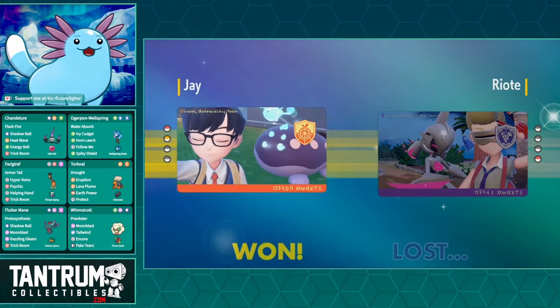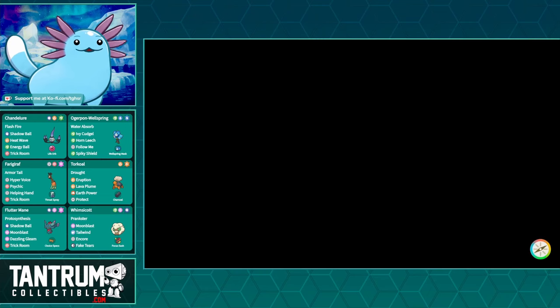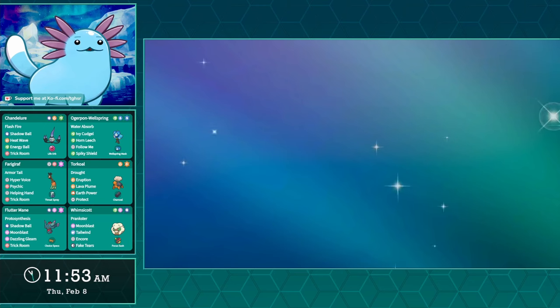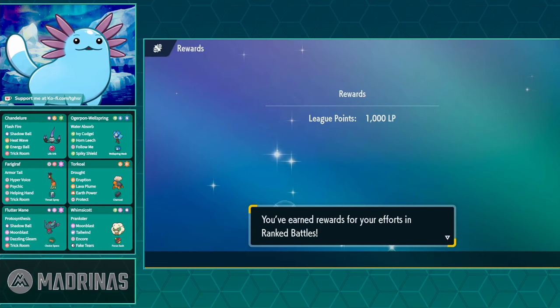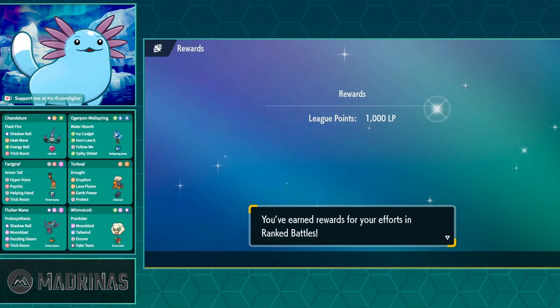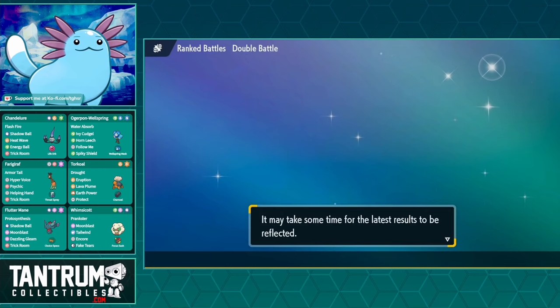2-0. Chandelure dealt one huge attack and then kind of did nothing else — which honestly is what this Chandelure is designed to do. It did a ton in Game 1, more than I expected even against a defensive team. Against a more offensive one like that, it's expected to just come in and deal one huge attack — Sun-boosted, Flash Fire-boosted Heat Wave is no joke. It just KO'd Ogrepon and did a bunch to the evidently Assault Vest Terra Dragon Glamora. Good stuff, and we're 2-0.